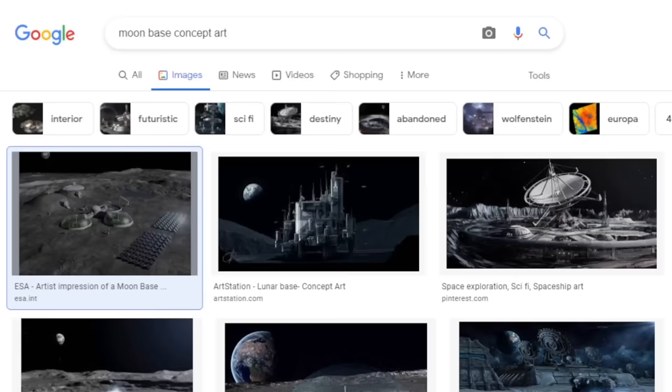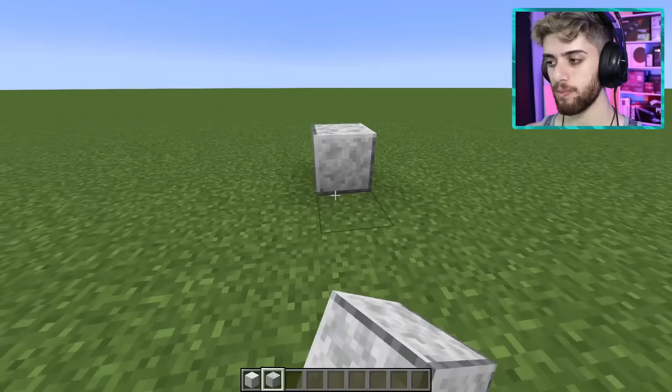I then started Googling space station concept art to get some inspiration. And after about two hours of intense planning, I had a design that I absolutely loved. Alright, it's time to rock and roll — okay, that's what like 40-year-old dads say, sorry about that.